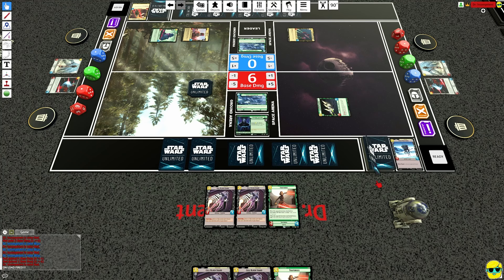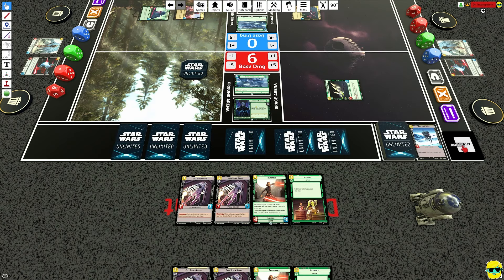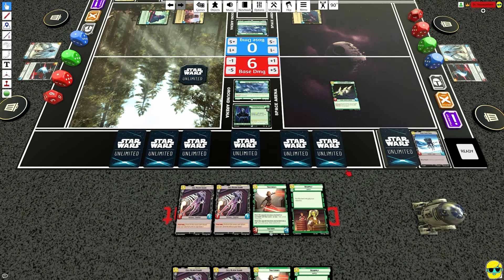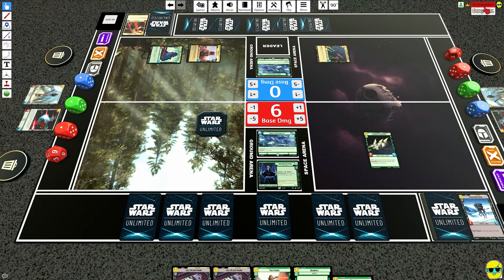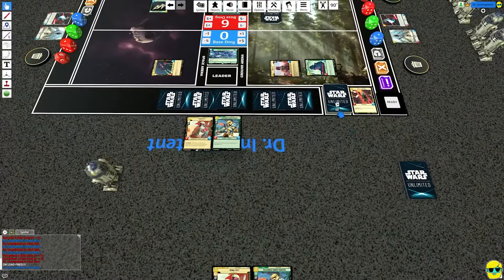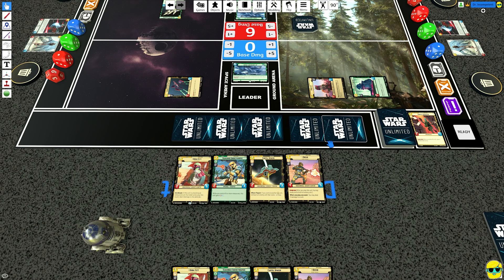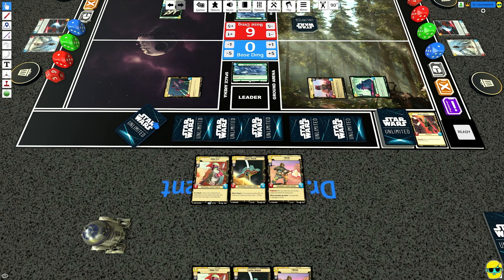Draw two — very good Resupply there. We will resource Madi and ready everything, just gonna set Boba up properly. Draw two — nice. I think Bosk is exactly what we're looking for. I don't think we need the Shore Trooper, we can just flip this guy and ready up.